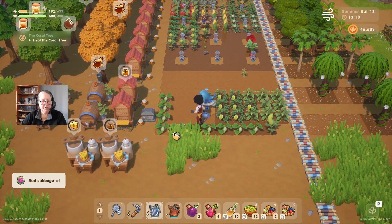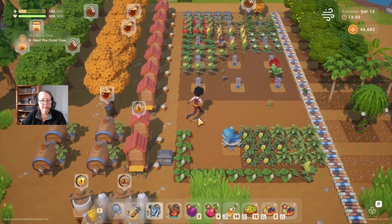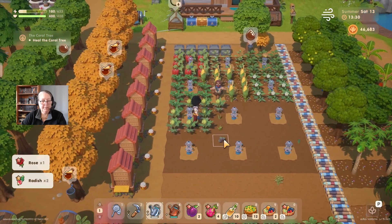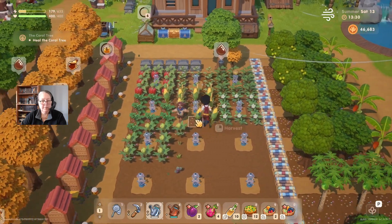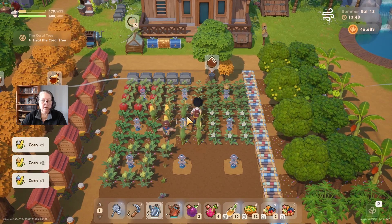Bronze... silver! Yes - all right, that's a relief. Before I go anywhere, I'm just going to make sure I water everything up in this end. Let's harvest that red cabbage - nice. These are all watered, I don't need to worry about that. Got some corn coming through - osmium corn! Always nice to see any kind of osmium really.